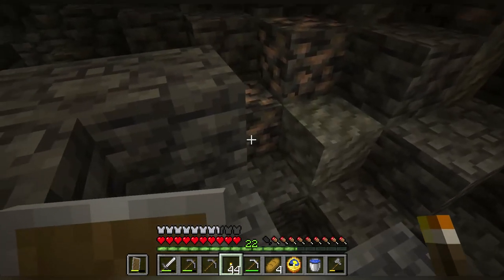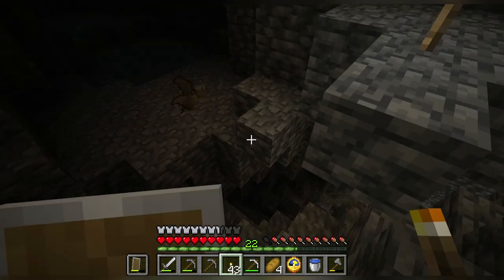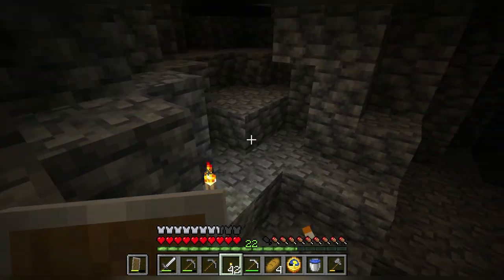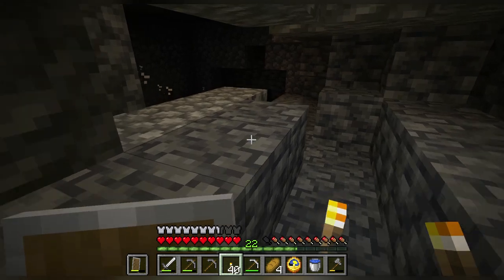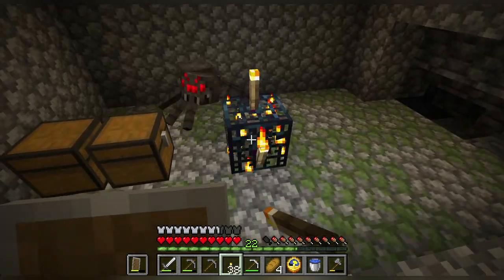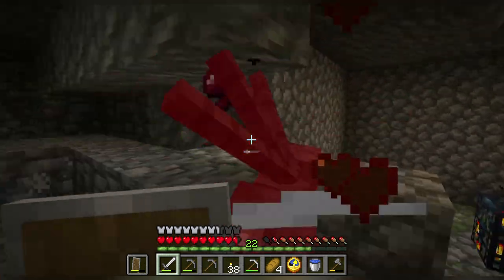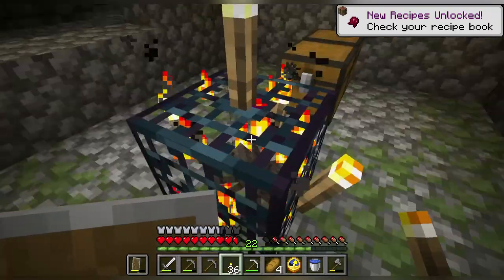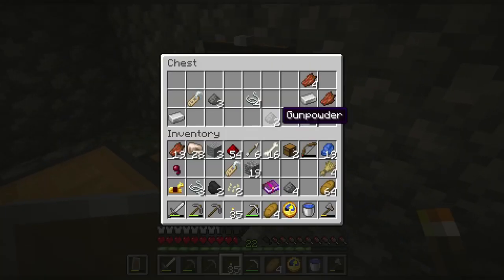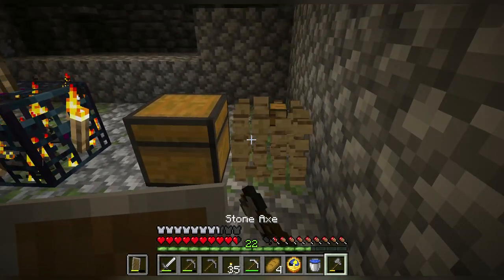Oh, is there a spider spawner? Dude — skeleton, zombie, and spider spawner. Do we have the trio right now? There's a spider spawner. Alright, we found it — the trio! First skeleton, then zombie, and spider. Check, check, check.